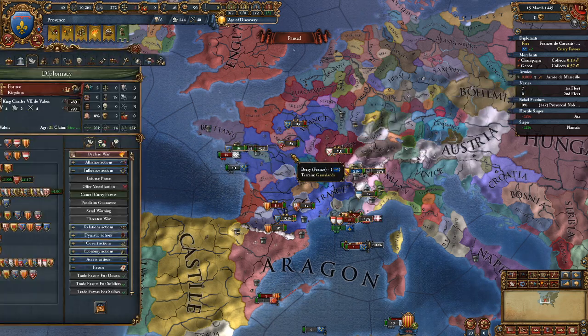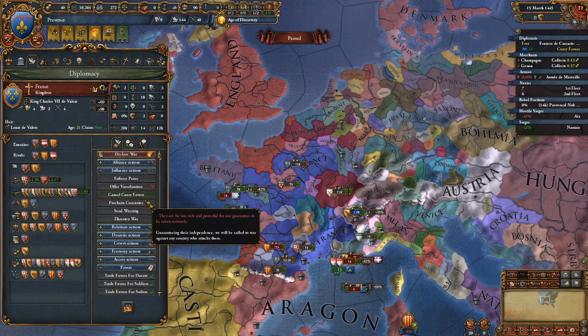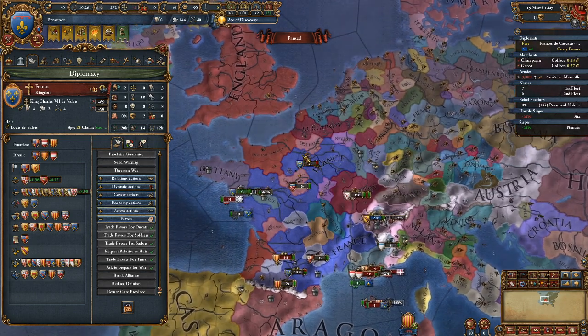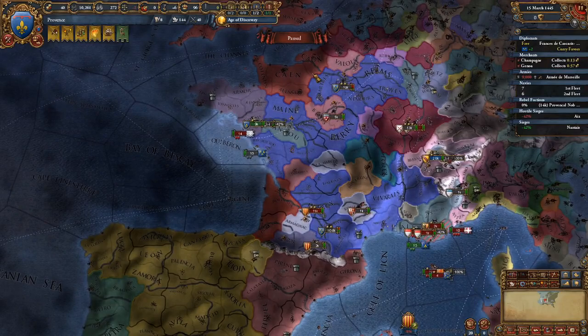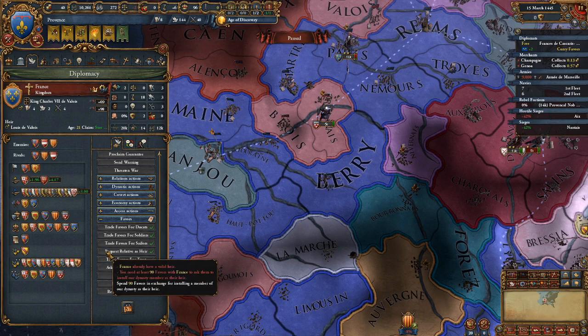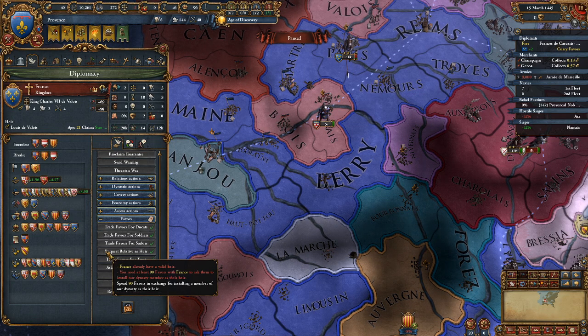The next important system is the favors system — an adaptation of an existing system that received a very significant update in the latest Leviathan DLC. This new favors system is extremely powerful, particularly the option here: 'Request Relative as Heir.' Essentially you can pay 90 favors to get a very high chance of getting a personal union with any country of your choosing.